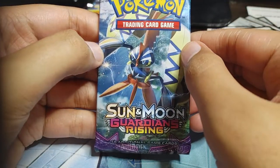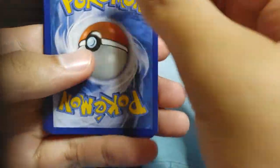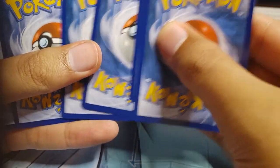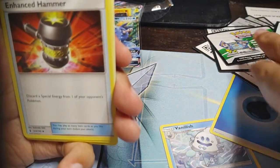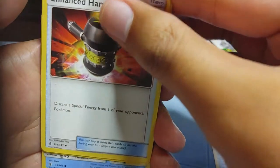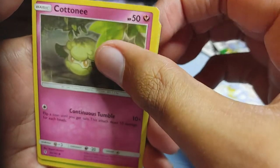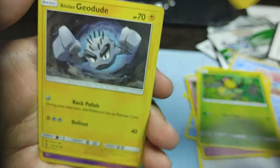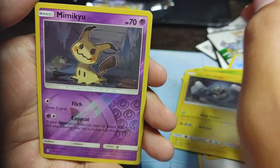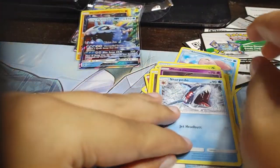Let's bring Tapu Koko out here for his punishment for being a Tapu. We got something pretty cool — the code card, one, two, three, four to the front. We got a Water-type Energy, we got Vanillish, we got an Enhanced Hammer, we got Alomomola, we got Alolan Sandshrew, we got Cottonee, we got Bellsprout, Gligar, Alolan Geodude, Mimikyu Reverse. And nope — it's a Sharpedo non-holo.